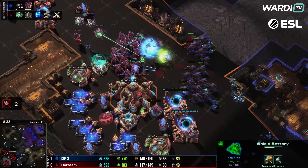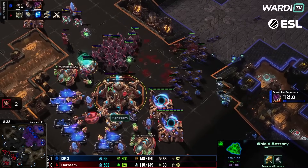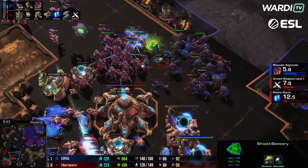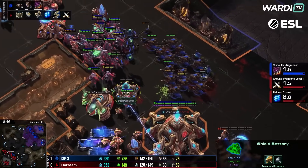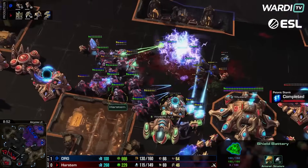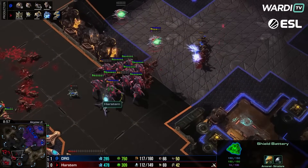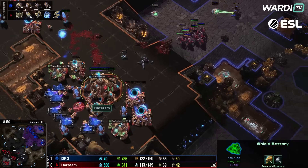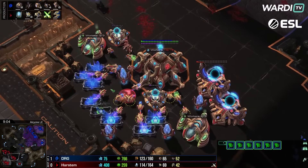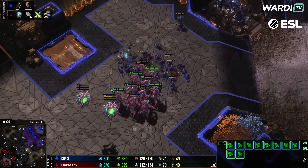The archon goes down as well — another nice pick. Hydras, lings, and banes keep coming forward. Stalkers are taking a lot of shots. Storm is moments away — we've actually survived almost long enough to get storm in play. If we can just get these storms on the hydras, Harstem may very well just have himself a hold. Blink to chase, and Harstem finds himself a defense against this commitment. With DRG so committed, Harstem ends up in a pretty good position now.